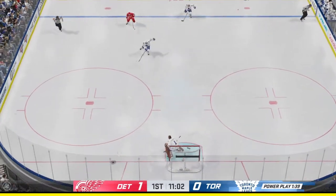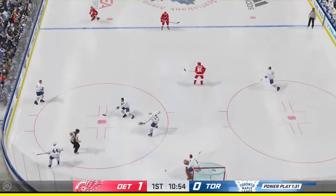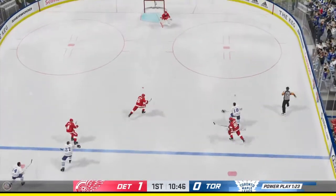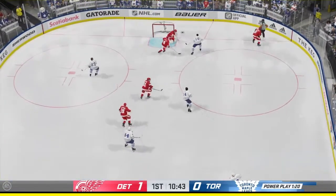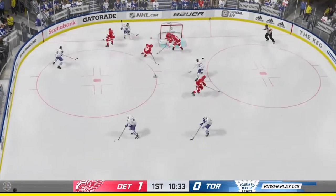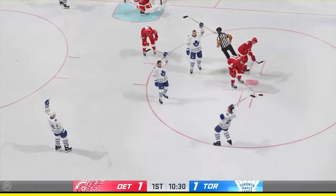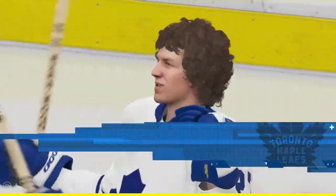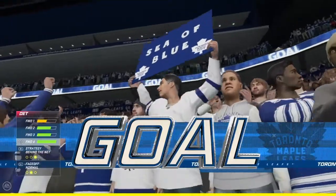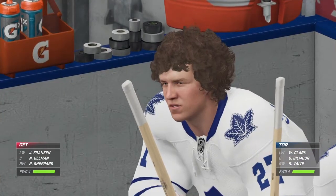Gets it out of his own end. Tries to get this man advantage going — passes over to Sittler, moves it to Mahavala. Hits deep inside the offensive zone, slides the puck down low, move to the middle — and he scores! The specialty teams at work. Connor's coaches have been talking about a few new wrinkles on the power play. They move the puck nicely and the puck is in the back of the net on the power play.